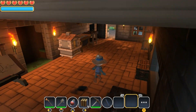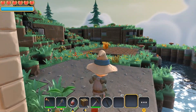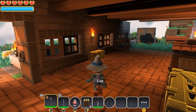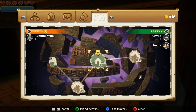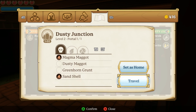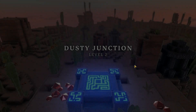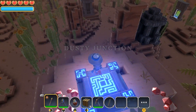Since I can't upgrade yet, I need to go farm some copper ore. The best place to farm copper ore is Dusty Junction. Select your inventory menu, go to your map, head over to Dusty Junction, travel there quick and easy — and boom, here we go, I am in Dusty Junction.